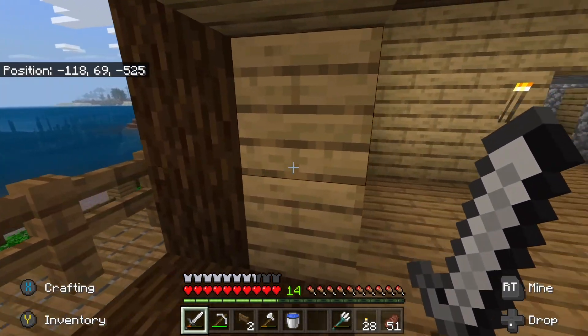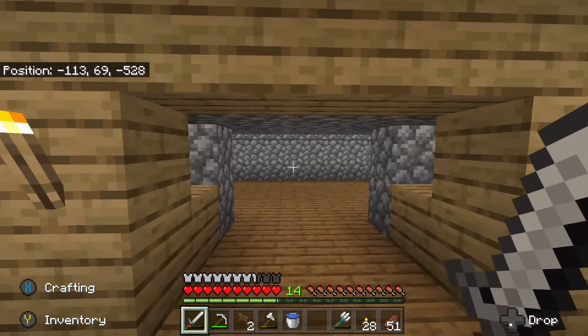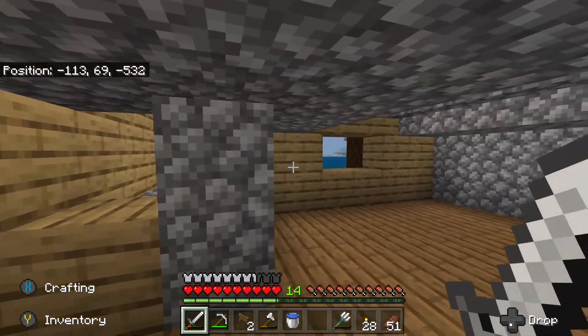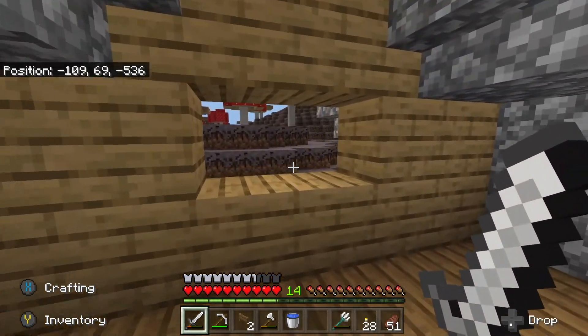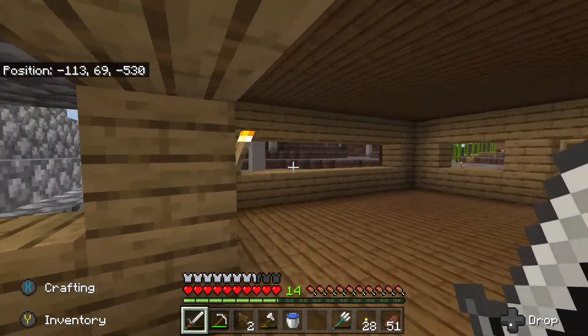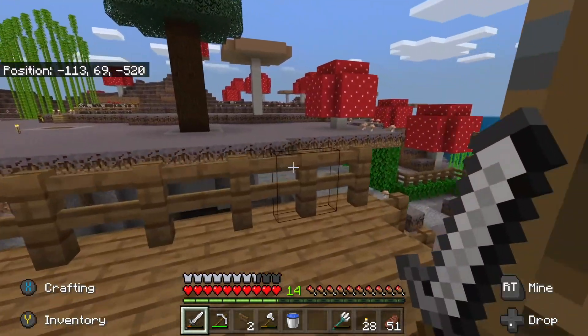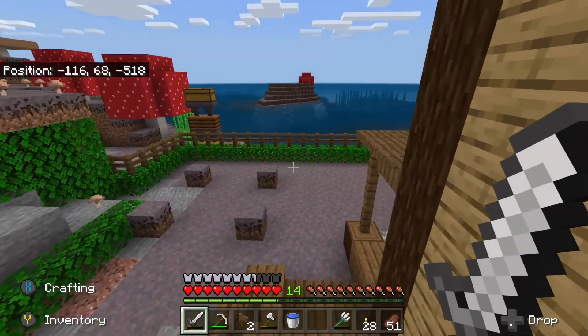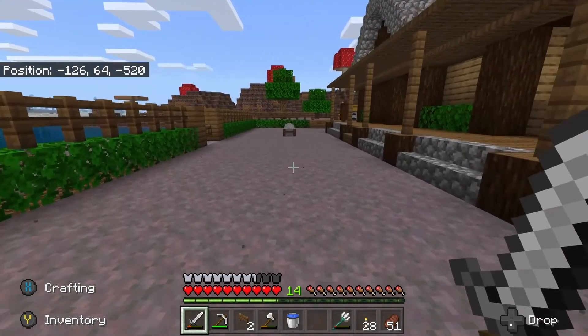Come out here, watch sunsets, see the ocean, see mooshroom cows spawning in and flopping around over there. I think this is going to be the enchanting room in here — I'm just not quite sure yet, but pretty sure. There's still a lot of work to be done. There's no glass in the windows yet, no furniture anywhere, but between the last episode and this it's like night and day. It was so much work but totally worth it.